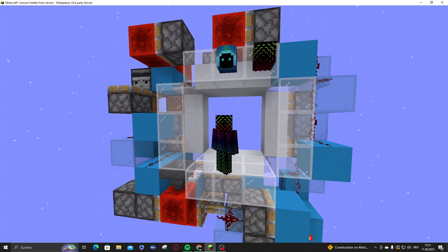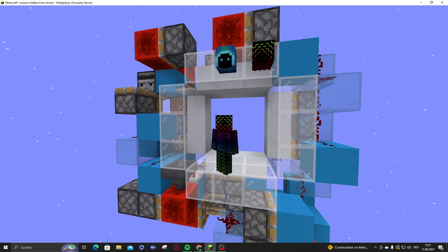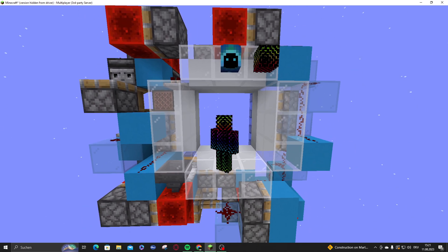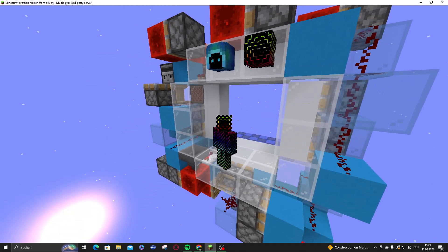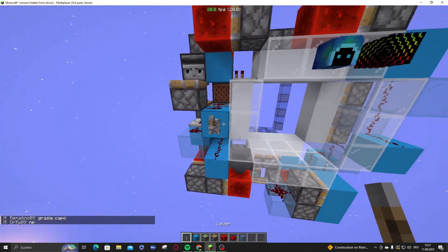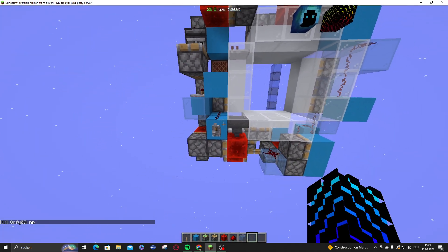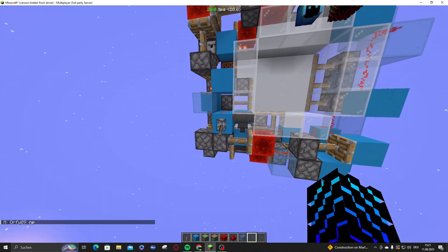Hey guys, in this video I will show you how this 0.55 3x3 door works, which is only 192 blocks in volume. That's the tutorial and explanation. Smart as I am, I forgot to place the input and broke it already — that's a good start to the video.